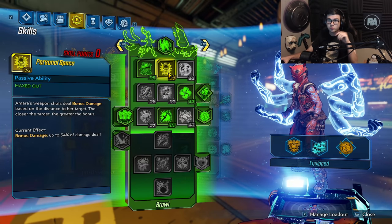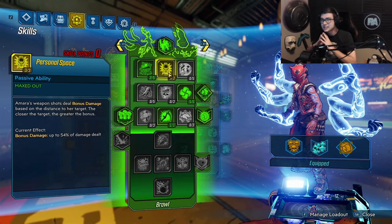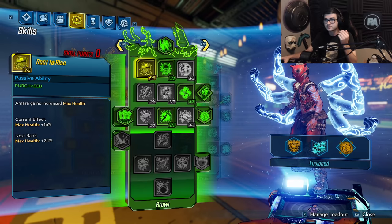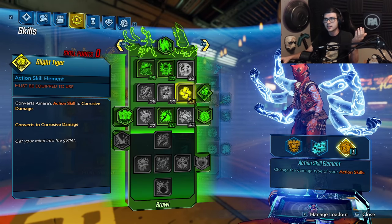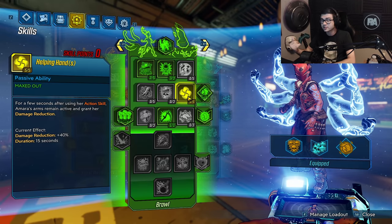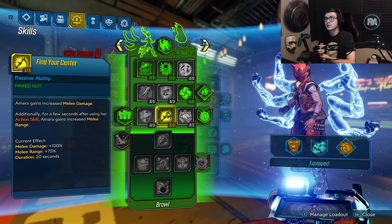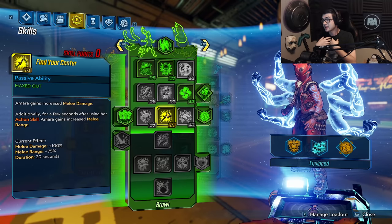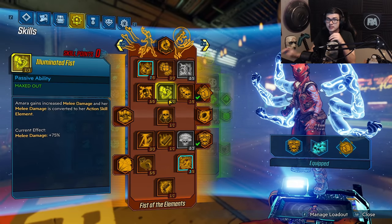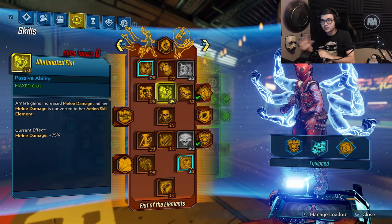Getting to the last skill tree, I'm putting three points in Personal Space so the closer we are to an enemy, we get more damage — and we're always going to be really close. Two points in Root to Draw for even more health. Five points in Health-Enhance thanks to level 65, so you get 40% damage reduction every time you use your Action Skill — and since you'll always use it, you always have 40% damage reduction. Finally, one point in Find Your Center for more melee range and melee damage, which again buffs Groundbreaker with Illuminated Fist, letting you one-melee a lot of enemies even on a non-melee build.